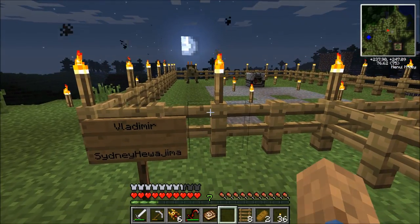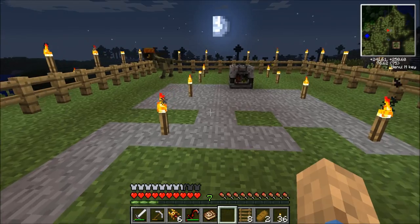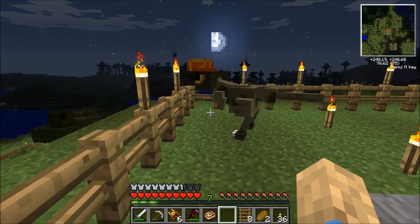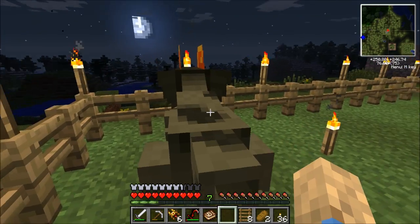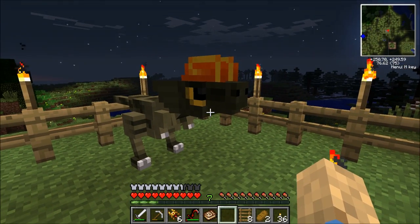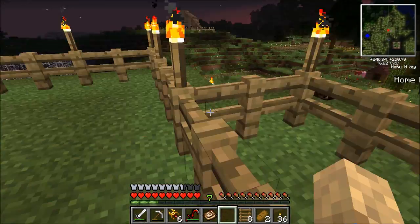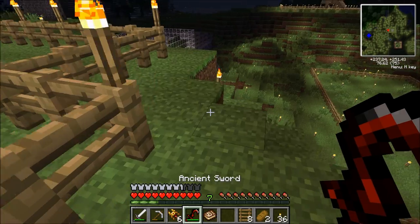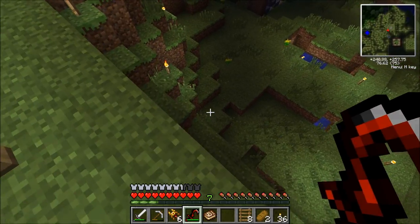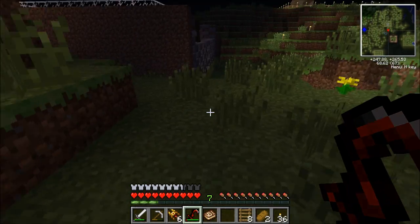Over here is Vladimir, named by Sidney Hewajima. Vladimir is a very cool dinosaur. He's a Dilophosaur. If I hit him, he'll probably spit some junk on me and make me blind. Hello. Pet, pet. And it's getting dark, so I'm a little bit worried about creepers and such. But we have the ancient sword, so we shouldn't be that worried. Freaking cows walking on our walls, I swear to god.